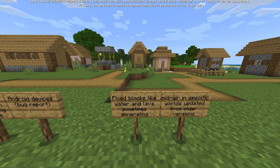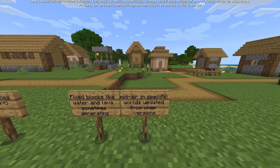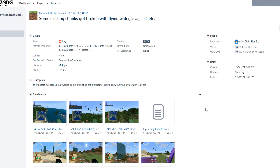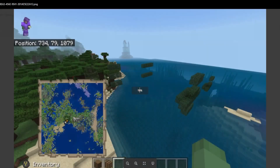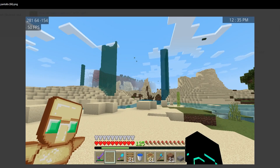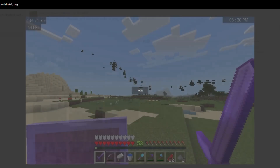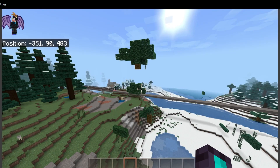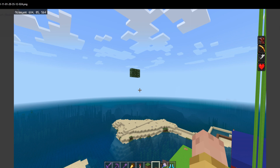The last change today: fixed blocks like water and lava sometimes generating mid-air in specific worlds updated from older versions. This was actually an issue for a good few betas — some existing chunks got broken with flying water, lava, leaves, etc. It would just cut things up completely: trees started floating, even more trees started floating, and then water or lava would appear as if someone had griefed a server. These strange bugs were happening for quite some time; it should now be fixed this week.